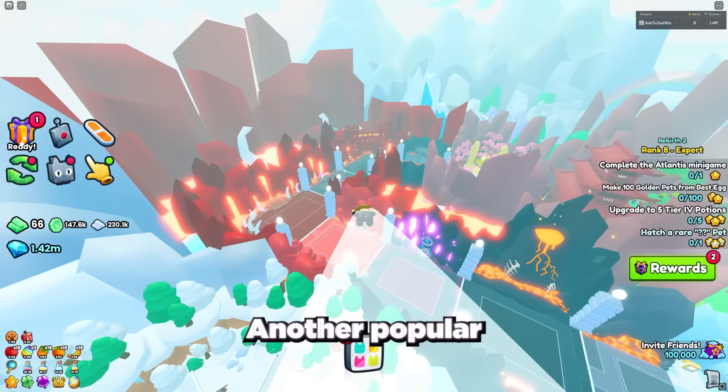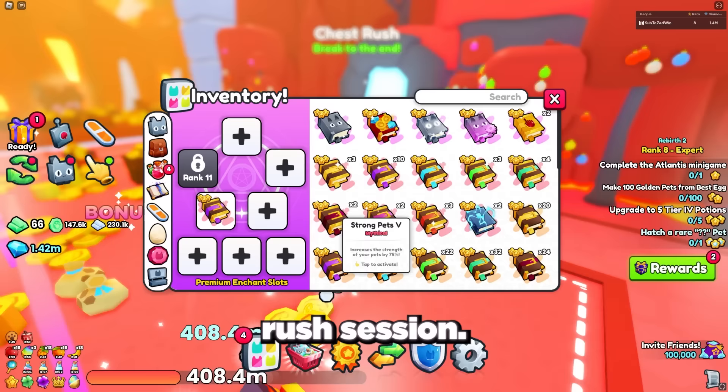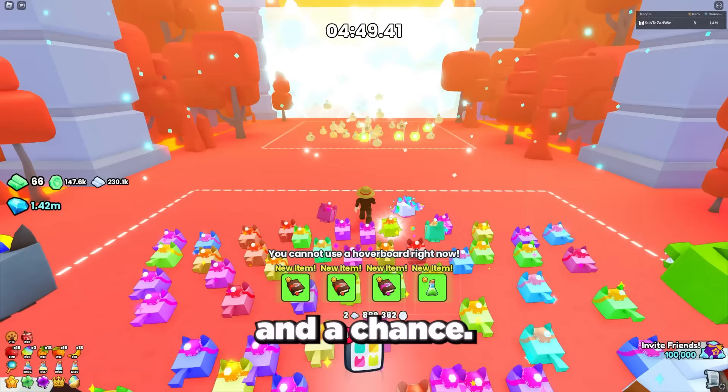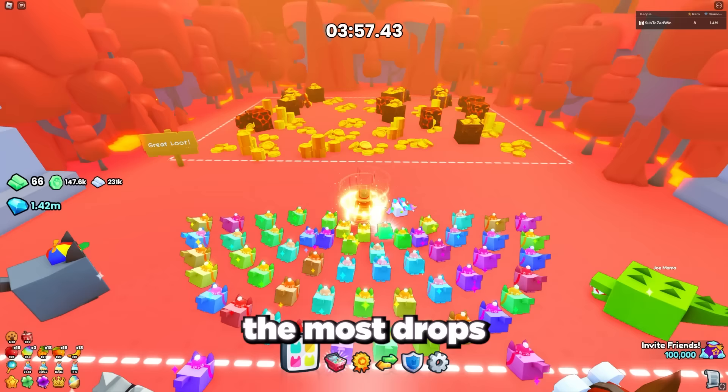Another popular huge pet is the huge fire horse, which you can get as a drop at the end of the chest rush section. To have the best chance at getting it, you need to get to the end of the chest rush section as fast as possible — equip your best damage potions and enchants. Then after completing the chest rush section, equip your best treasure hunter enchant books, potions, and fruits to give yourself the most drops in the end section and the best chance at getting the fire horse.